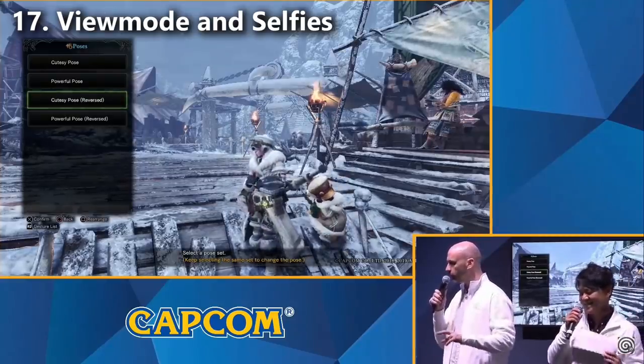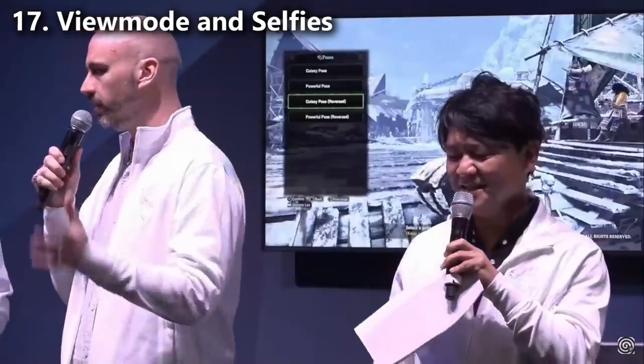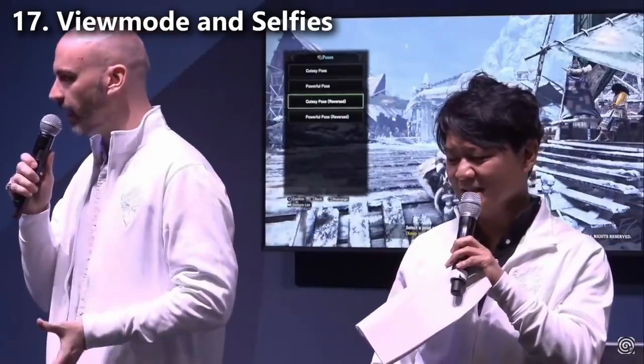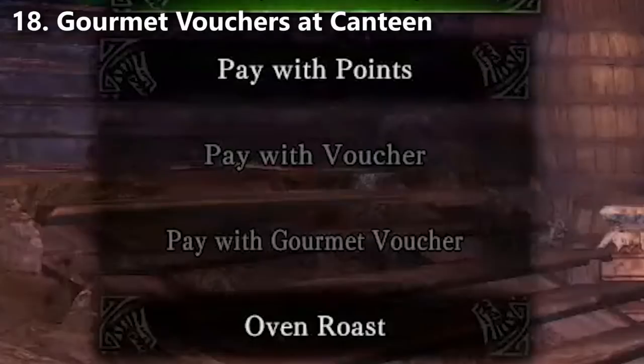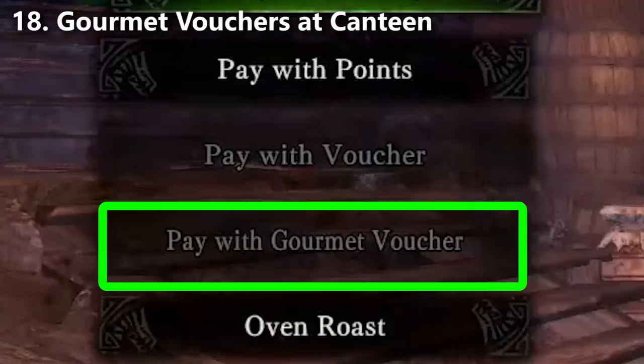Sadly, there were no new monster reveals at the E3 presentation, so this tells me it may be a little while before we get some other big news. Change number eighteen: the Gourmet Voucher returns, but we haven't confirmed exactly what it does. In previous games it made all of the ingredients fresh, so we can probably assume that's what it'll do here.